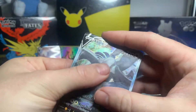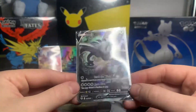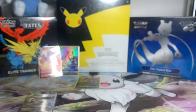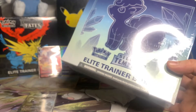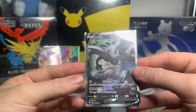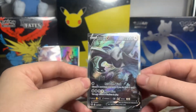My hands are slightly shaking there. Jesus — I cannot believe we have just pulled this. This is my number one chase card from this set. That is ridiculous. I'll be honest — I do have another Elite Trainer Box spare, because I thought in case the one I was going to open wasn't very good, we would just bring this one out and go again, push our luck. But after that — oh my God — I almost don't want to. But because we've pulled this, I will open the other one.